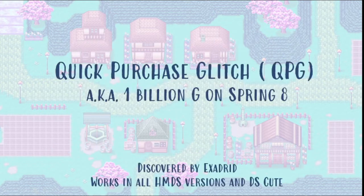This video is going to cover the quick purchase glitch. This is how we're able to make a billion gold by spring 8th in our speedrun. This was discovered in 2020 by Exaggerate, one of our Harvest Moon speedrunning community members, and as far as we know it works in all versions of Harvest Moon DS — version 1.0, 1.1, the PAL versions, and the Japanese version as well. It also works in DSQ and the Japanese version of DSQ.